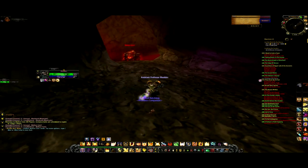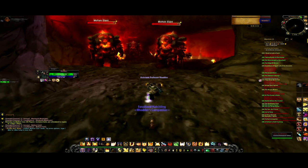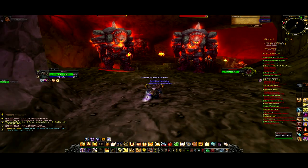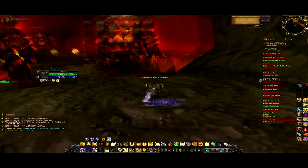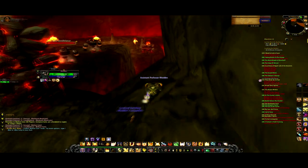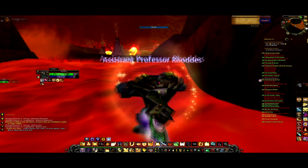Now once immediately in Molten Core you will see a couple of enemies: the Molten Giants and the Molten Destroyers. The Molten Destroyers have a random chance to spawn anywhere the Molten Giants are, but you don't want to kill the Molten Giants as they don't drop any really good loot, unless you're trying to get your Bind on Equip epics. The Molten Destroyers drop the really good loot.